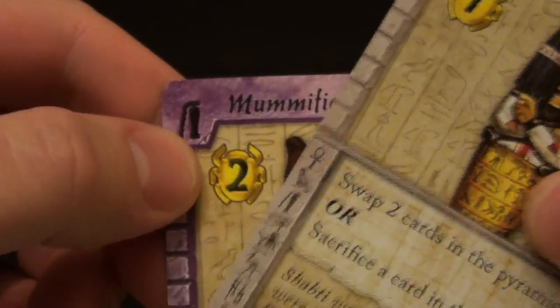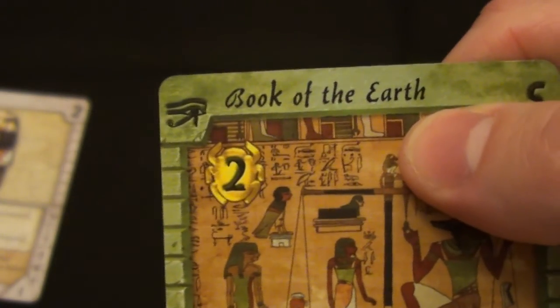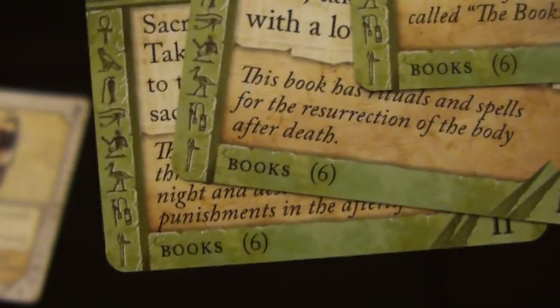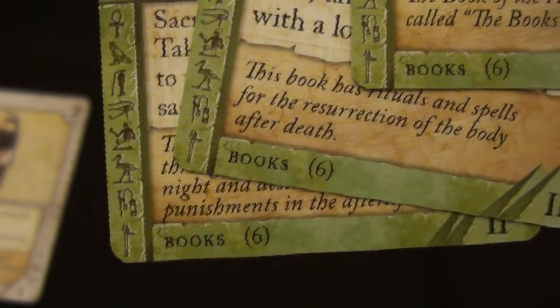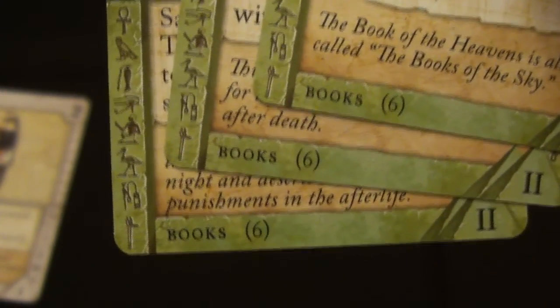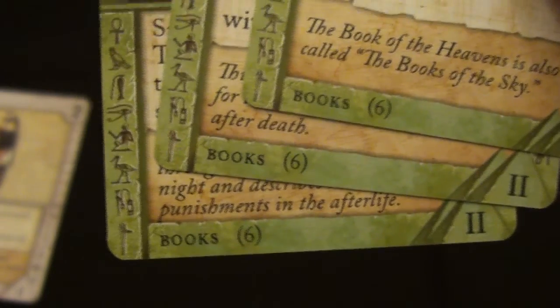At the end of the game, every player will count up their VPs. Every unique card — the purple ones with that symbol — you just count up however many VPs it's worth. For other cards, you take different cards in the set. For example, a book of the earth, a book of traversing eternity, and a book of the heavens — if I had those three cards in my tomb, they are all unique so they will all score, and they are all green and in the same set. At the bottom you can see six in parentheses, meaning you can have up to six in the set to score at once. If you had a seventh card or duplicates, those would not score. The way you score sets is you take the number of cards in the set that you have entombed and square the number. So three cards would be nine points, four would be 16, five would be 25, and so on — up to 36 max for books.